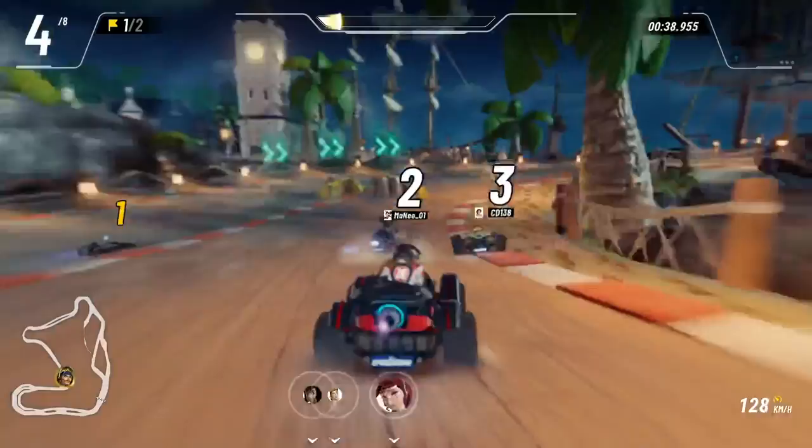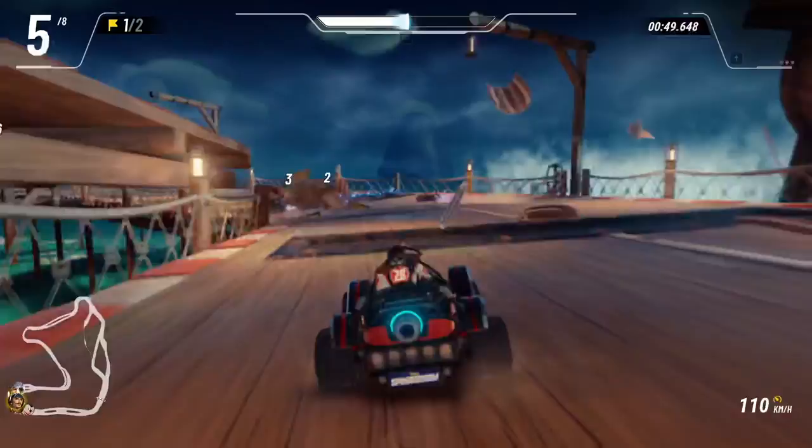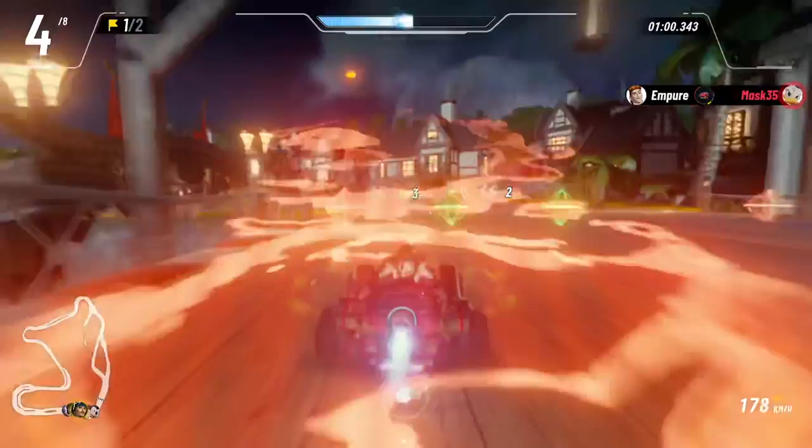Let's drift around this corner and boost. We've got our manual boosts. I think I missed all the boosts down here. There's one. We've got our item — oh, that's the invisible one. Whoa! And we hurt them from driving through.